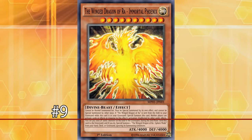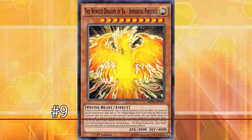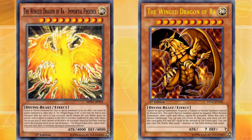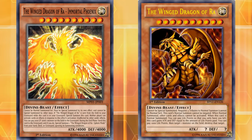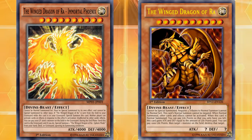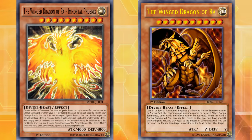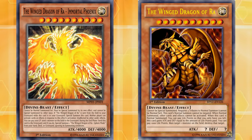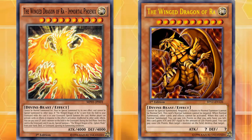At number 9 we have the Winged Dragon of Ra — Immortal Phoenix. This card is a Winged Dragon of Ra support card created to give the Winged Dragon of Ra one of its anime effects, because the original Winged Dragon of Ra has like 20 different effects in the anime, of which only like 4 or 5 of them made it to the real card.